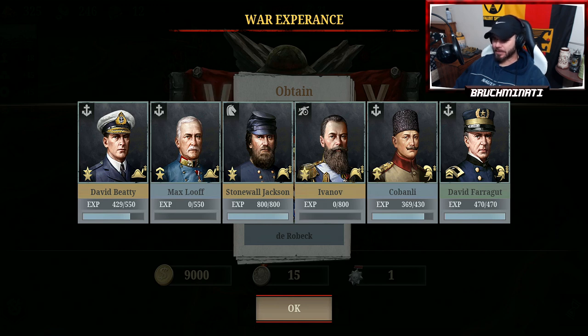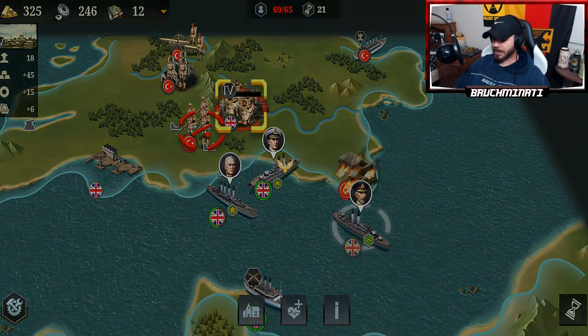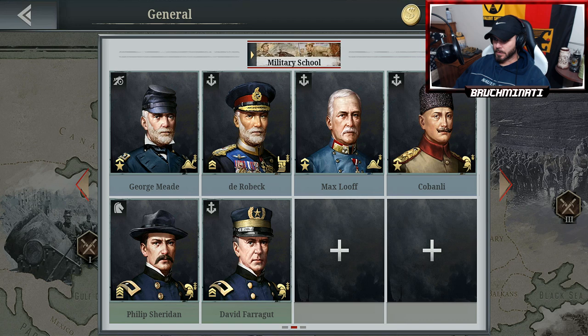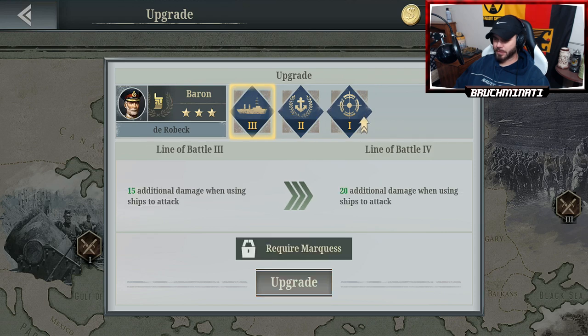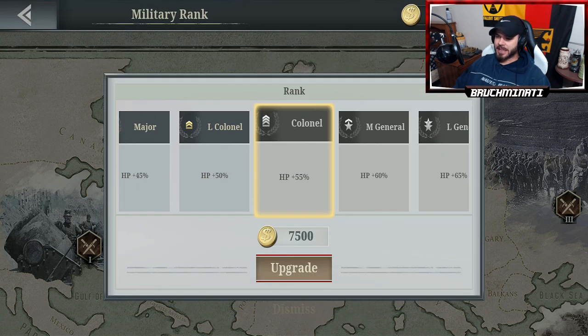We have unlocked him. That was definitely the hardest mission so far — that's the mission I attempted to beat the most. We have done it. Let's check out our new general. He only starts out with three perks — that's kind of crap, the ones below him have four. Well, I'm just happy we unlocked him. I finally beat that mission and I can move on now.